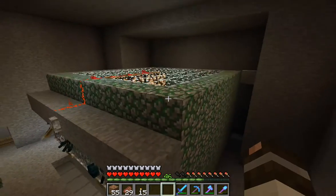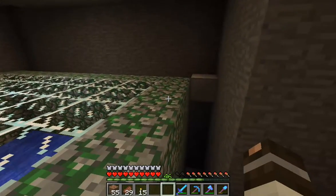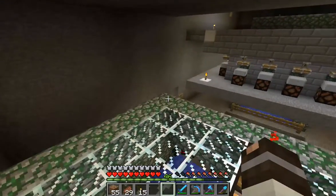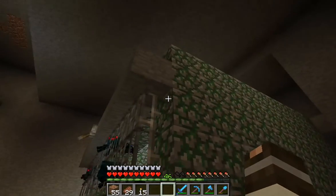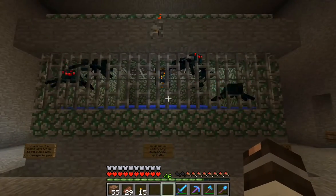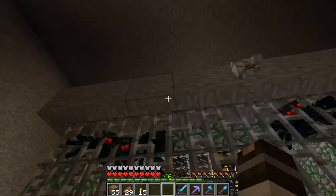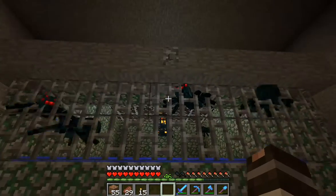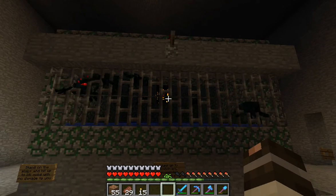The enclosure, which is the mossy cobble, is nine wide and nine deep — so nine by nine — and the height of the cobble is five. It's nine by nine by five. Four blocks up I put a stone header across, which I use for my light switches to turn the spawner on and off.